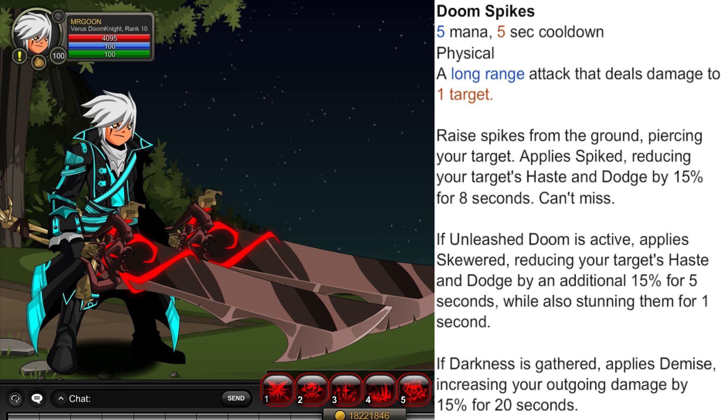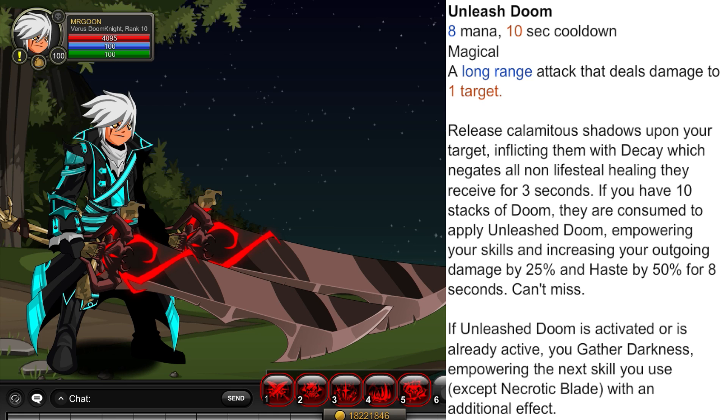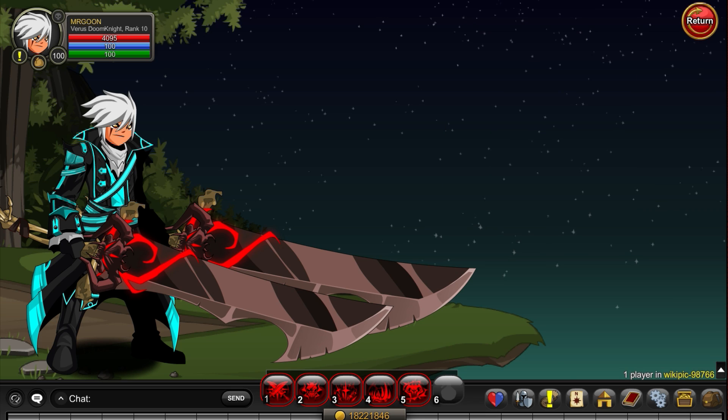And then lastly we have Unleashed Doom. Release Calamitous Shadows upon your target, inflicting them with Decay which negates all non-lifesteal healing they receive for 3 seconds. If you have 10 stacks of Doom, they are consumed to apply Unleashed Doom, empowering your skills and increasing your outgoing damage by 25% and haste by 50% for 8 seconds. This cannot miss. If Unleashed Doom is activated or already active, you gather Darkness, empowering the next skill you use — except Necrotic Blade — with an additional effect.